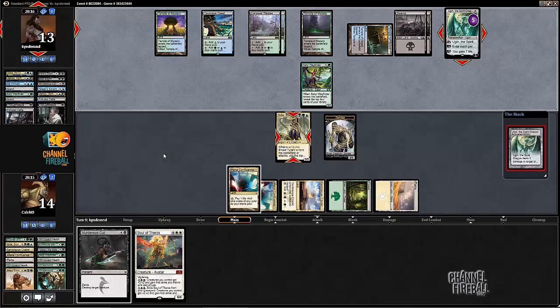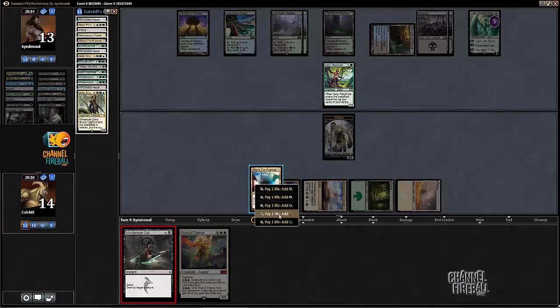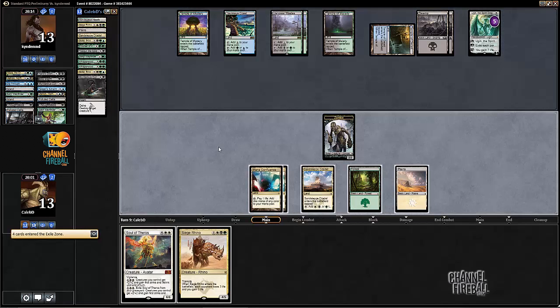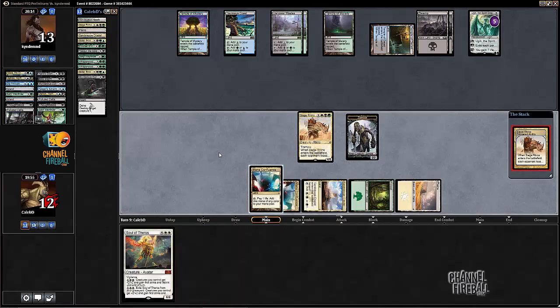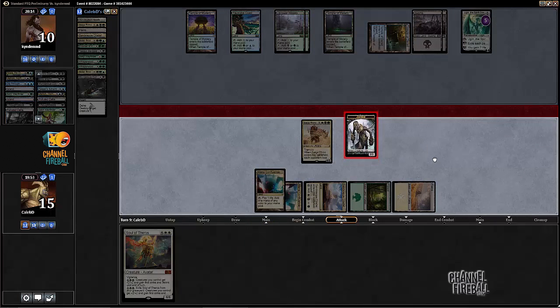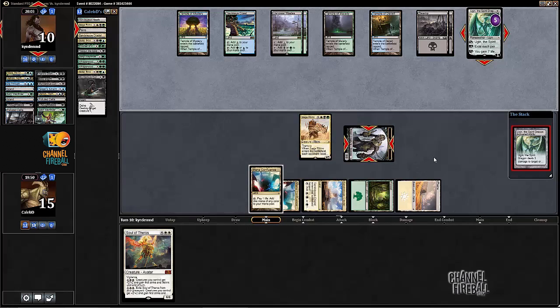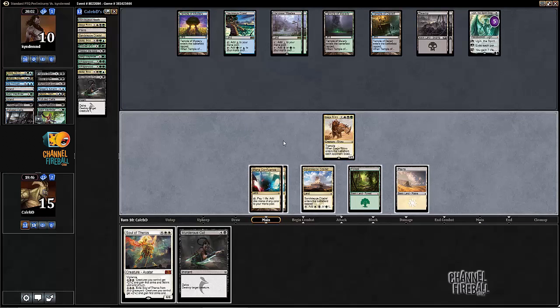He activates the Ugin, goes up to five. I'm going to Murderous Cut his Wayfinder at his end of turn - or even just right now, he's hellbent. There's no reason to wait - you just want to mill not-Souls, you don't really care about the rest of it. Siege Rhino - that's a good draw. This bad boy is gonna attack Ugin, and now Ugin will not be able to downtick four to kill the Siege Rhino, so it can uptick to kill the zombie. We can attack Ugin down to one. Assuming our opponent doesn't draw a Dig Through Time or a removal spell, we could actually win this game.